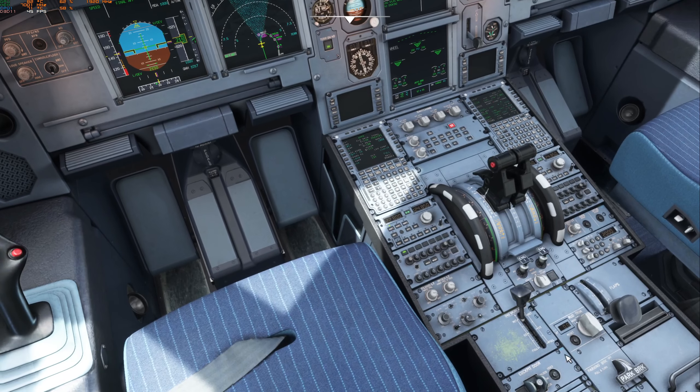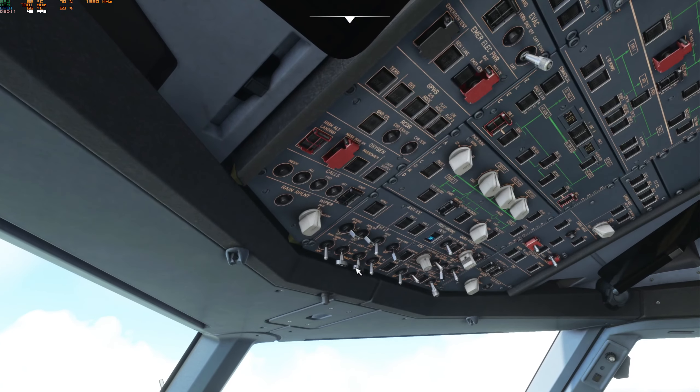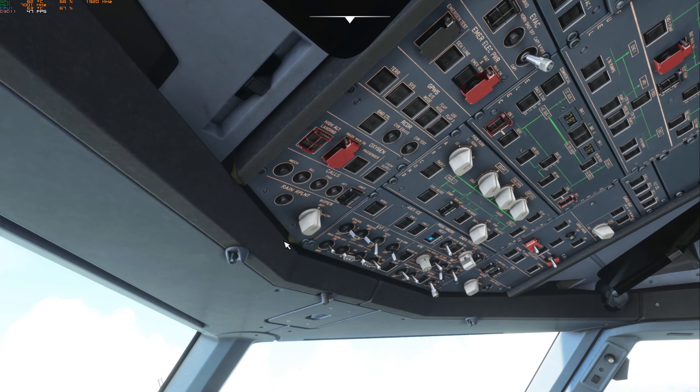Just setting up the terrain NDs there. Auto brakes on, flaps full, gear down, three greens. Landing lights on and passenger signs — a bit late for that. Cabin crew warned.